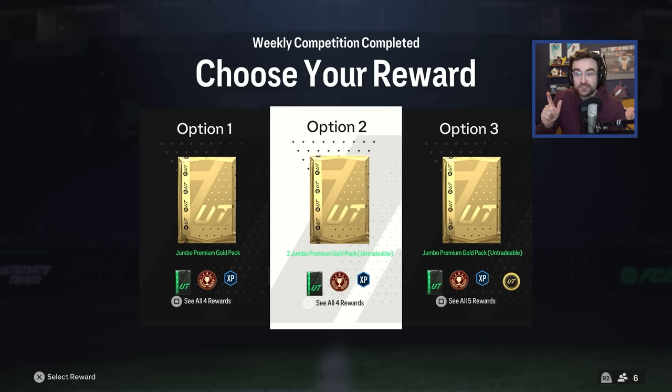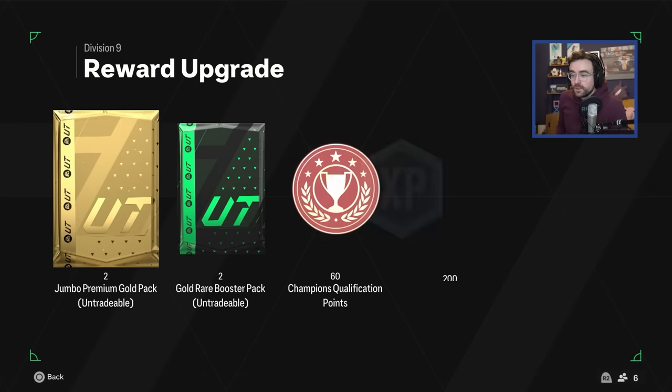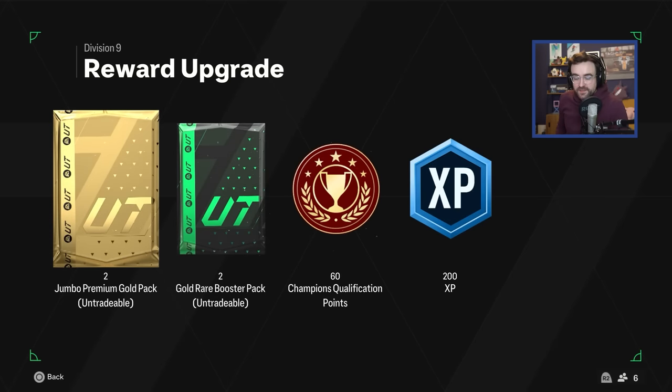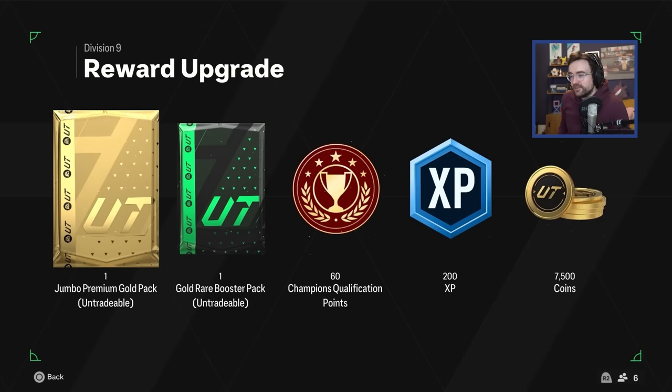We're going to play a game in this video, and I've got a super sneaky evolution on the go. I'm going to show you guys how to evolve a gold player using the bronze evos - it's very smart. First of all though, when we jumped in, we've got Div Rival rewards. These packs stink by the way. I think that's a 15k pack - I can get 7.5k coins, which I'm half tempted to do. But I'm a gambling man and I'm going to take the packs for the content.